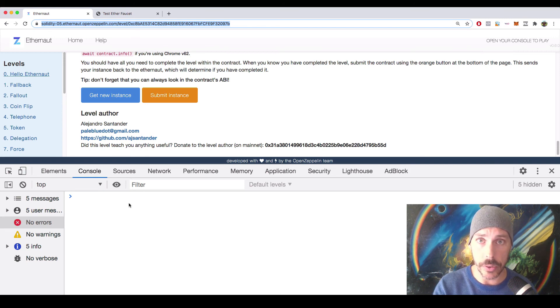Once you click 'Get New Instance,' the MetaMask notification modal will appear. Because you're deploying a new contract instance and changing the state of the blockchain, you have to pay the gas fee. Click Confirm, and that will create a transaction submitted to the blockchain. Once confirmed, you can interact with that instance in the Chrome console. When you complete each challenge, you'll click the 'Submit Instance' button, which submits your completed challenge to ethernaut and tells you whether you won or not.